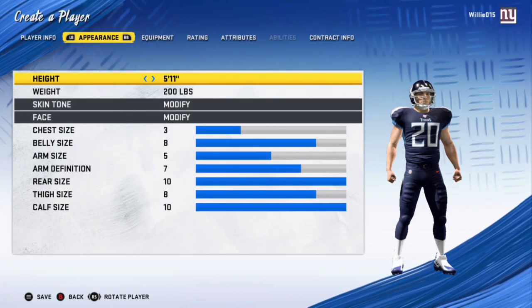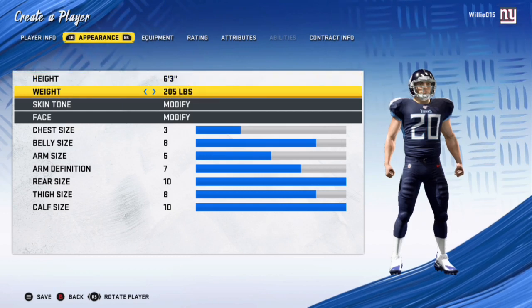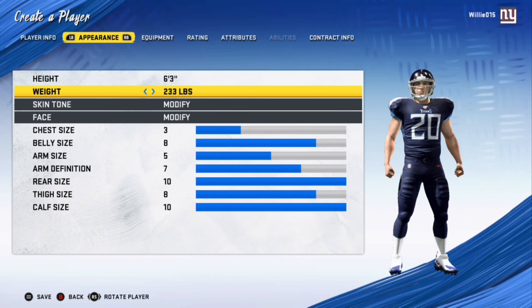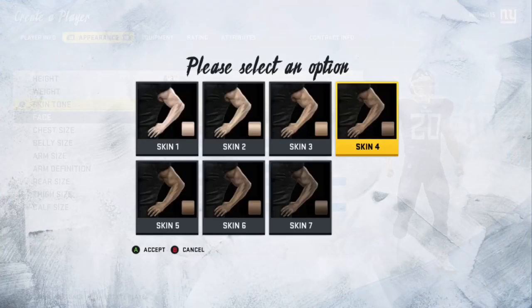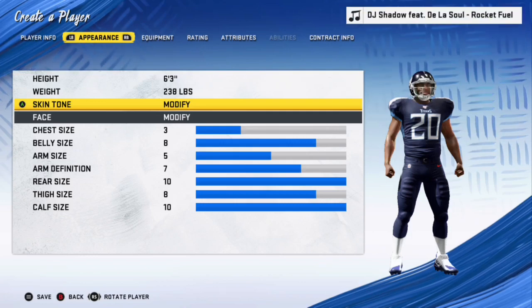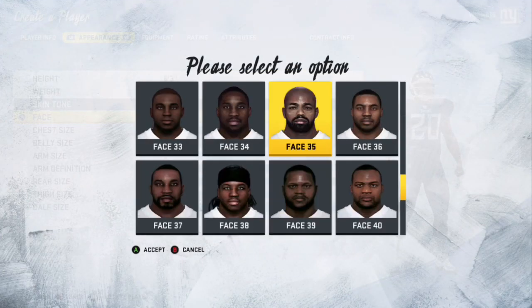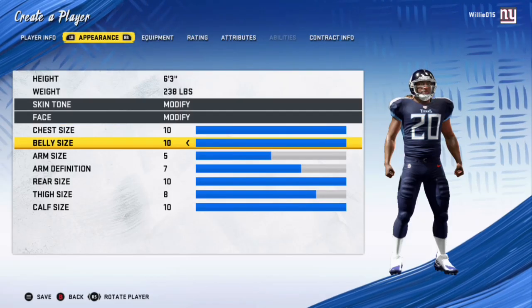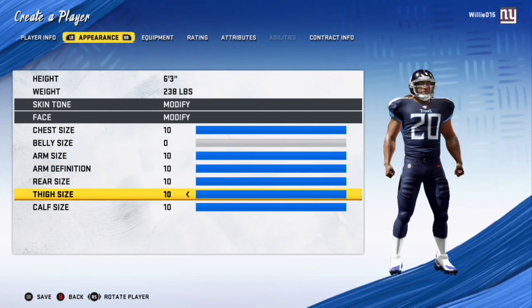Appearance — height and weight do matter. He is 6'3", 238 pounds of basically all muscle. Skin tone — that's pretty much it for that. For face, there's never going to be a face here that's really good, but this isn't bad because he has the dreads. You got to be smart here — everything's max except for belly because he's not fat.